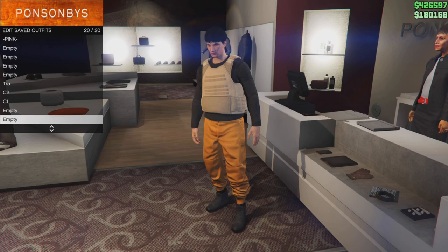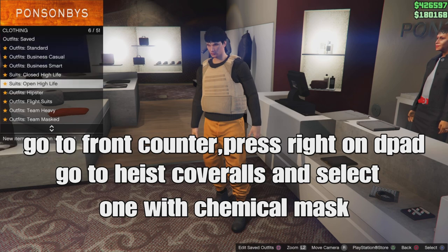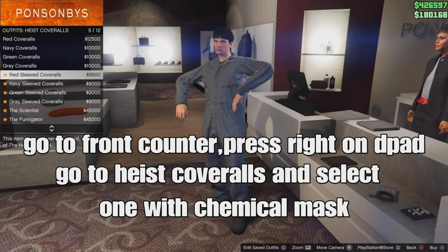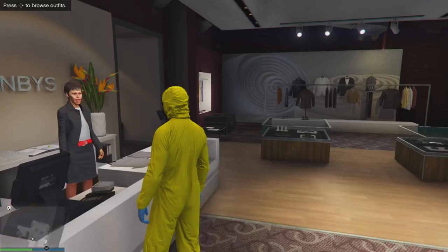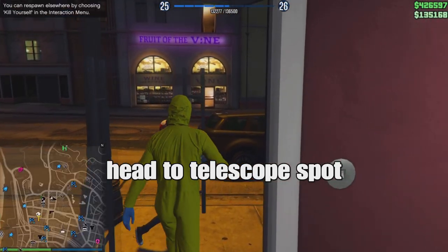Stay at the clothing store and go to the front counter to back out once after saving your outfit, then go down to Harald's outfits. It should be number 12 — go ahead and select the one with the chemical mask. Buy it, it costs 45k. Then head to the telescope spot and do the total school glitch to transfer the mask onto the outfit saved in slot 20.